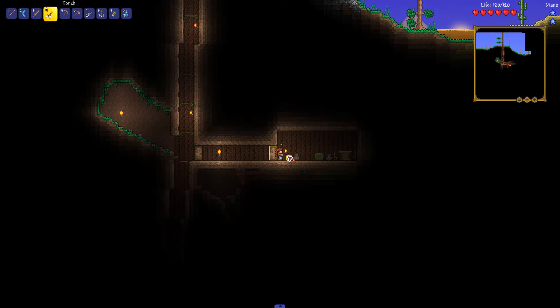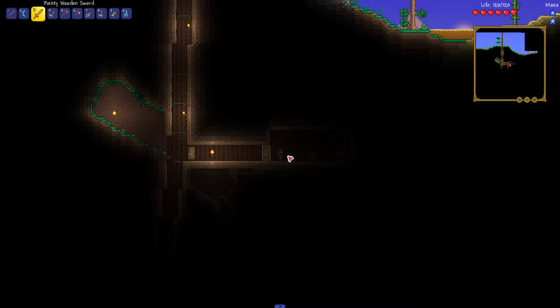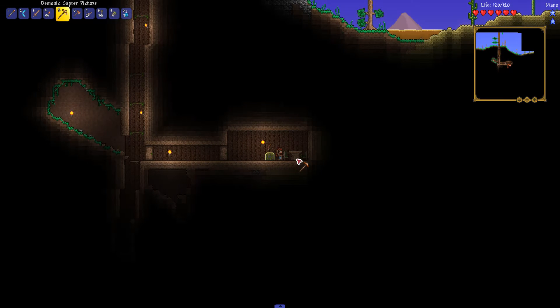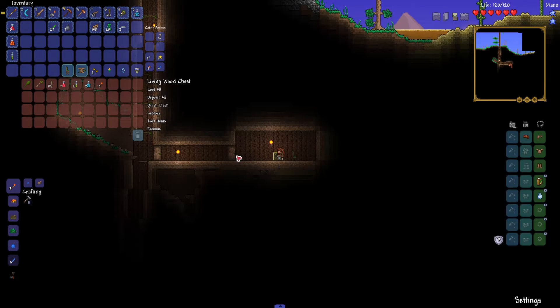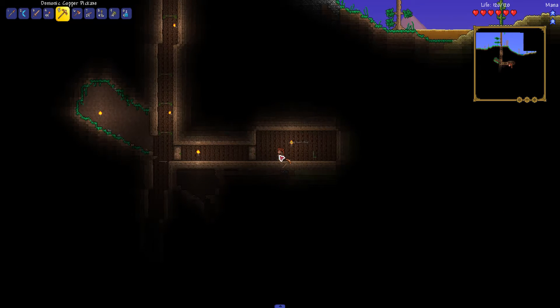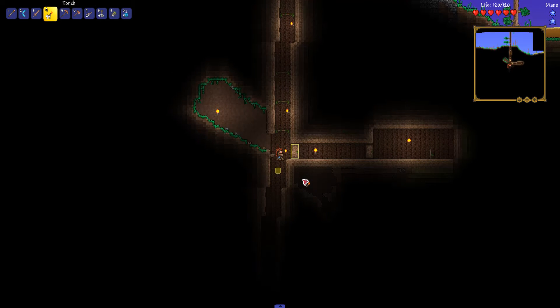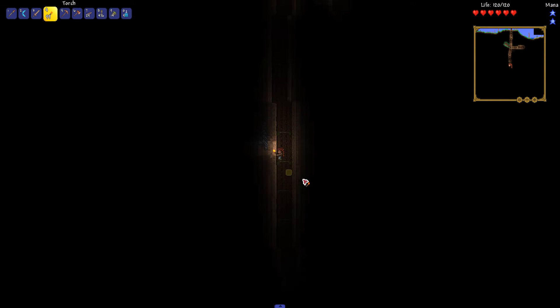I didn't forget, even though it's been a day or two. Let's go ahead and get this. What do we got? Blue it on — take it. Take the chest. Let's go down and see if we can find some silver or iron, something to give us a little bit better armor.